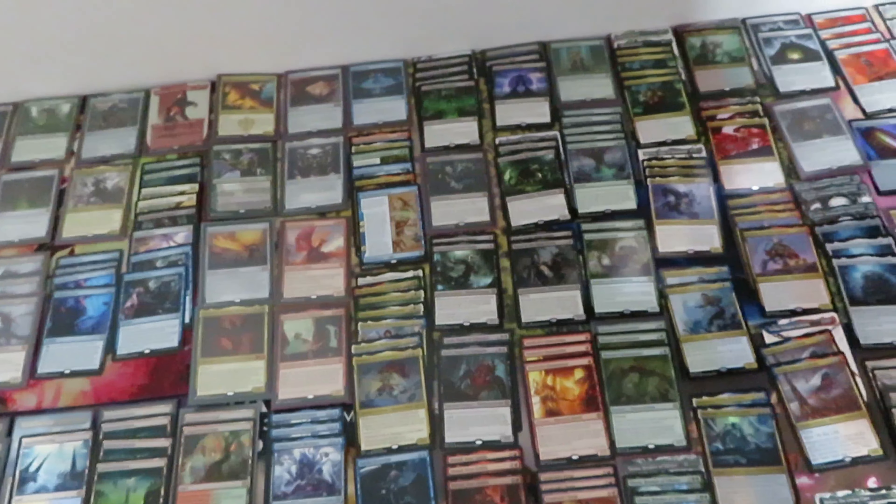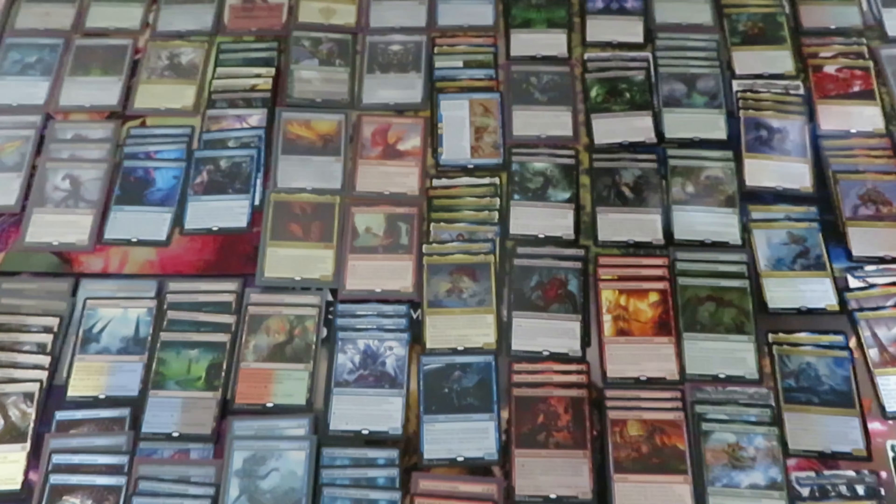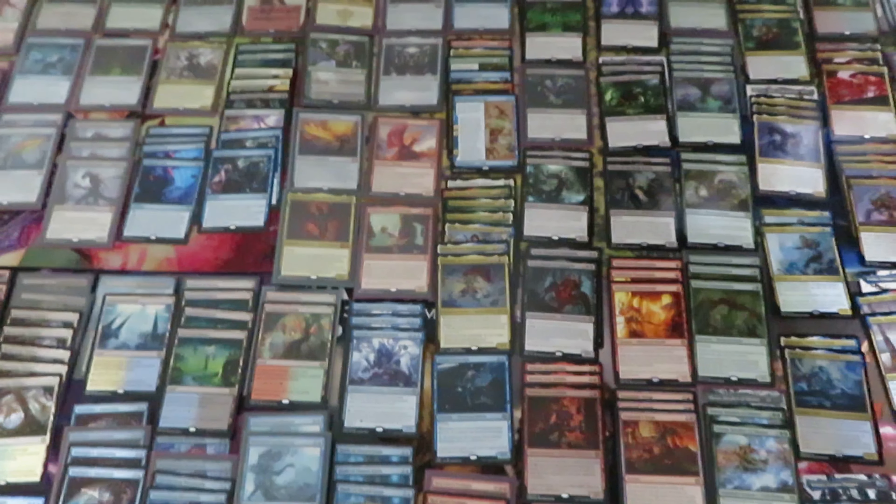So overall, rare cards: 228 — that's 37 to 38 rare cards on average in one Set Booster Box. Set Booster Boxes versus Draft Booster Boxes — I'm sure that Set Booster Boxes are better. Leave me a comment below: what do you think about Set Booster Boxes? And as always, subscribe to my channel for more interesting videos about Magic: The Gathering and the collectible world.